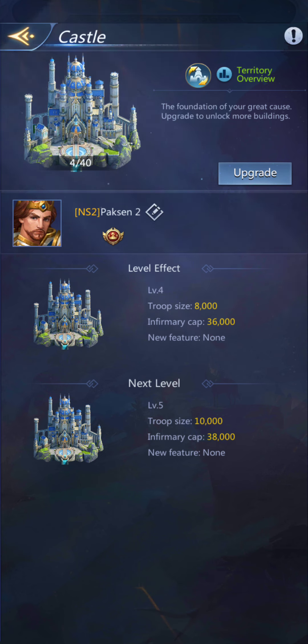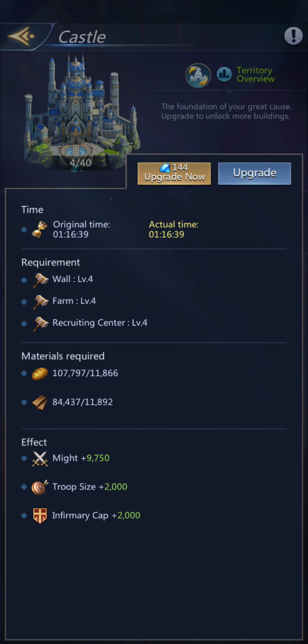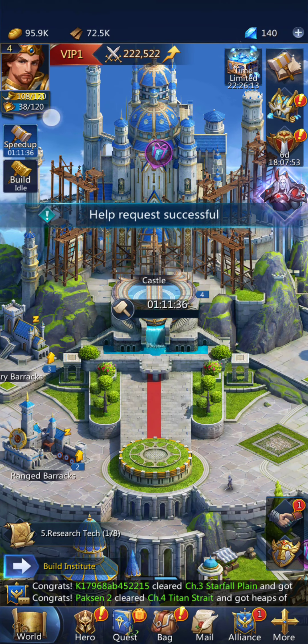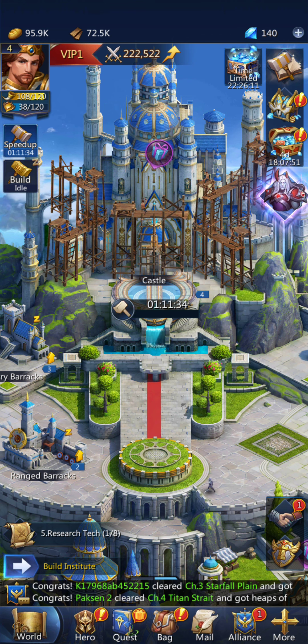You're here for this. So upgrade. Upgrade. And now that I have an alliance, I can ask for help, and we'll see if others help me.